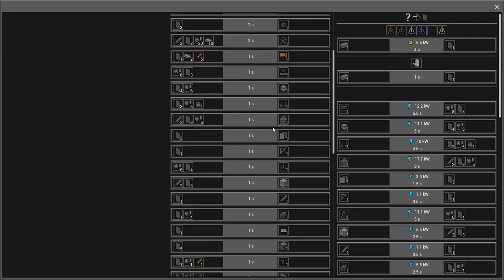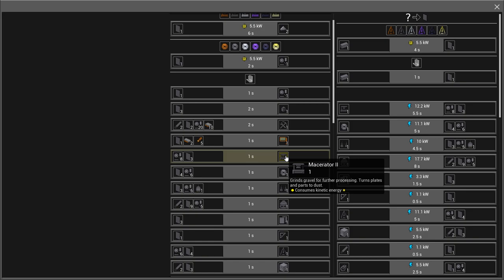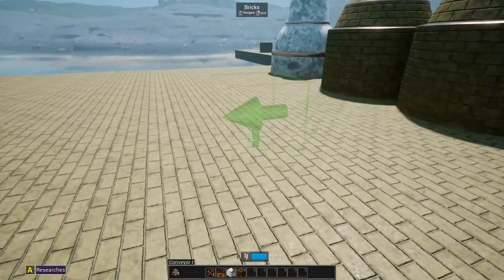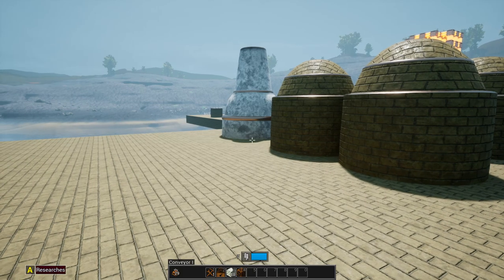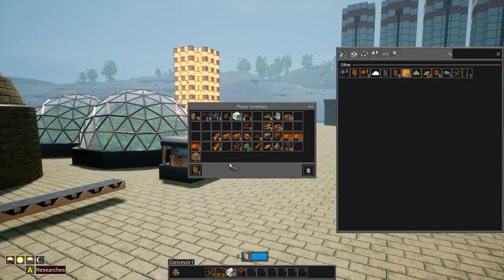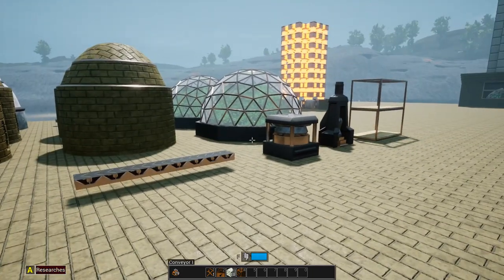All of this is still handcrafted - you can't even autocraft those. But since we're going to be needing concrete anyways, we'll need the plates for reinforced concrete. The recipe is going to be something like one ingot, four plates, two plates, one ingot, two parts, and one plate.